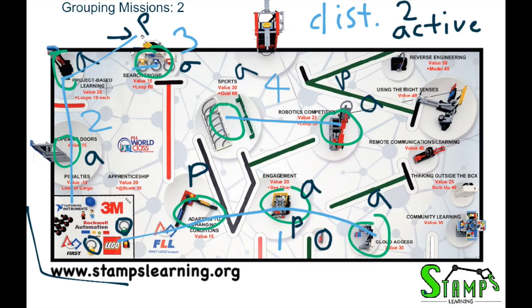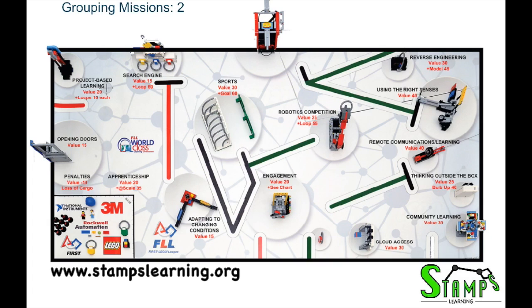Now that we have our four rounds based on distance and active attachments, let's look at ordering — which round goes first, which goes last. The first round and last round are very special. In the first round, you have plenty of time — about one and a half minutes — to set up your attachment. So you can consider doing the round that involves the biggest attachment, because then you just need to worry about taking it off, not putting it on.